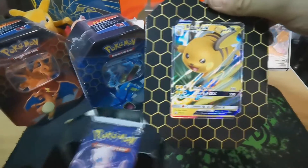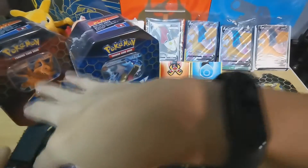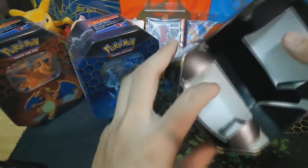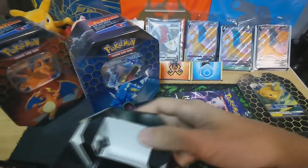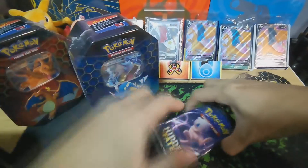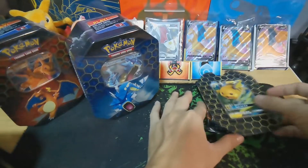Look at the promo card — let's just put it to one side. There are four packs: one, two, three, four. This is the inside of the tin. Let me set the tin to one side and open all the other boxes — give me one second.